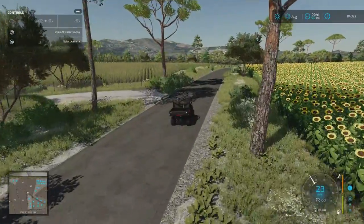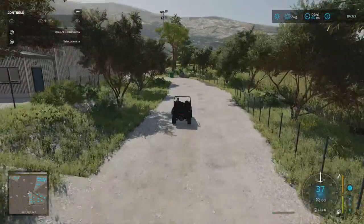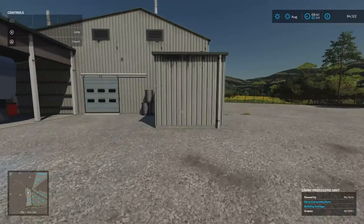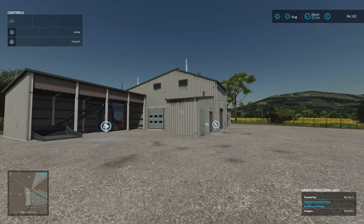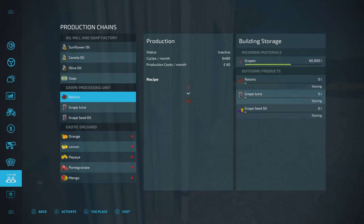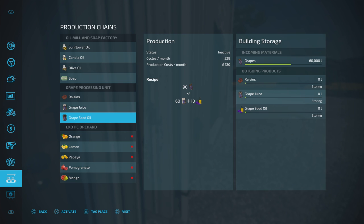Turning in here, we come to the grape processing unit. On New Farmer we already own it and start with it — there are already 60,000 litres of grapes in here so you can start running straight away. Raisins and grape juice are standard outputs, but the grapeseed oil is an extra byproduct: for 90 grapes in you get 60 of grape juice, with grapeseed oil coming out on top of that as a bonus.